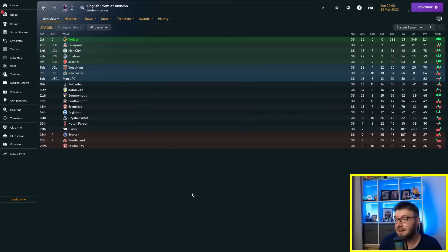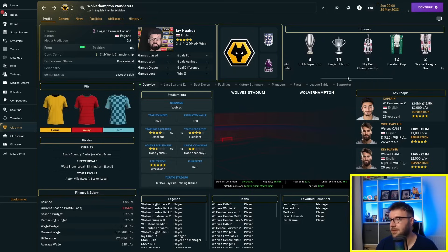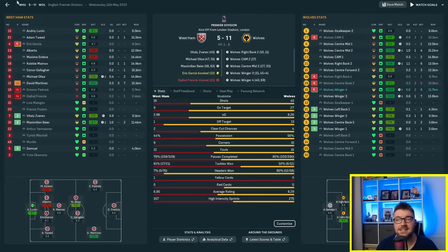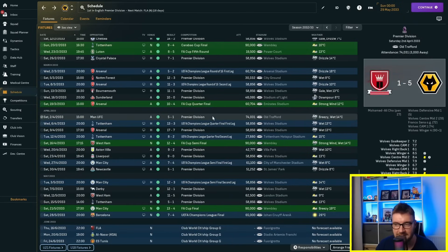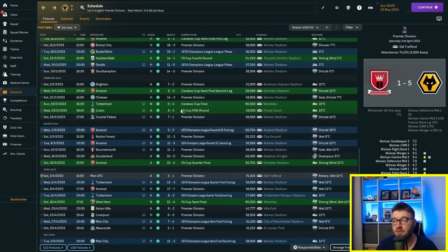End of season ten — oh my god. We did score 399, but our goal difference was 346 because we conceded 53 — pretty poor. We have failed in our quest. Wolves have won nine Champions Leagues and 10 Premier Leagues. In the schedule, a 7-4 in the Champions League final against Barcelona, 11-5 against West Ham — that's what you need. But a 5-1 against Tottenham and issues against United didn't help. We haven't scored enough.